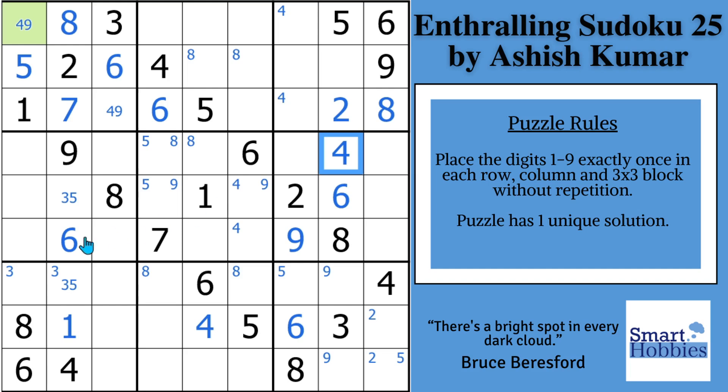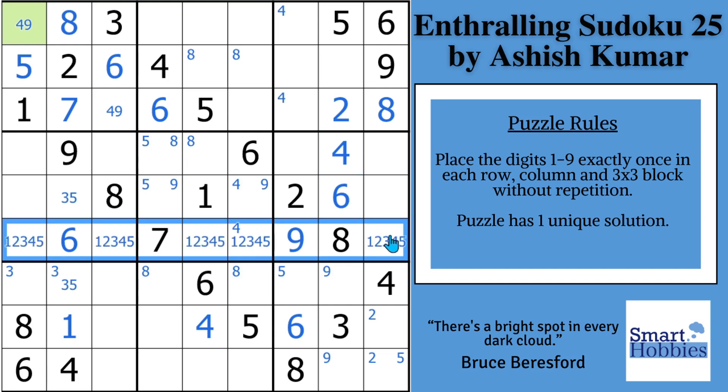So look across row six — this is where we need to focus our attention. There's only four cells filled in: a six, seven, eight, nine. That gives us a one, two, three, four, and a five — so this is going to be a little tricky to spot, but there are some restrictions we can take advantage of. You notice this cell, because of the one and five right there, you can eliminate a one and a five. And then because of this three, you can eliminate a three from right here.